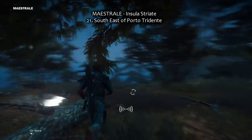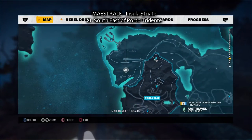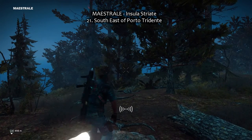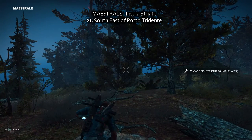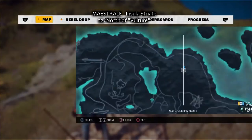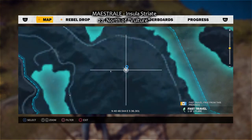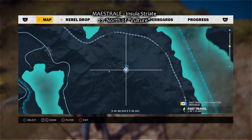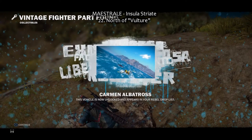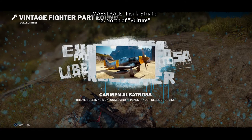Last two — 21 at Maestrale, southeast of Porto Tridente. And the last one, 22, north of Vulture, the airbase. And I pick it up, and it's going to unlock the Vulture, the vintage plane, and the noir mode, the black and white mode. Bye, and enjoy your black and white gameplay.